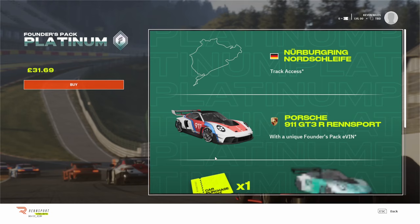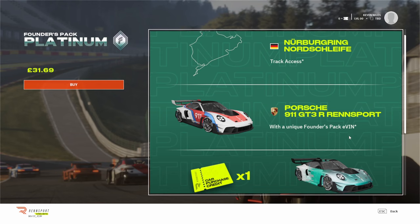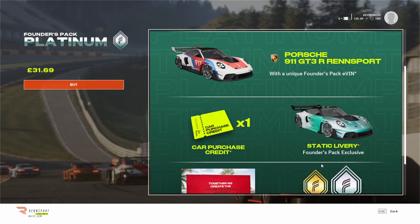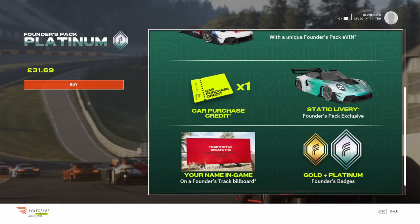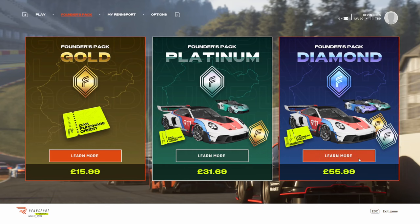The $31.69 founders pack platinum gives you track access to the Nordschleife, the Porsche 911 GT3 Rensport with a unique founders pack — not sure what that means, maybe it's a livery — one car credit, a static livery, a founders track billboard, your name, and a gold plus platinum badge. For $31.69 that is literally the price of some games at the moment, especially in sim racing where titles are not typically as expensive as AAA titles like Call of Duty. The pricing is a little bit steep considering what you're actually getting.